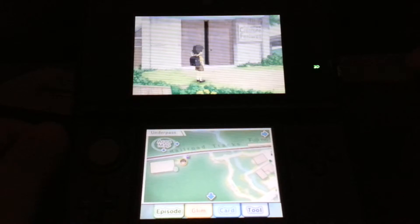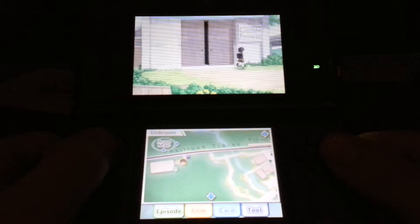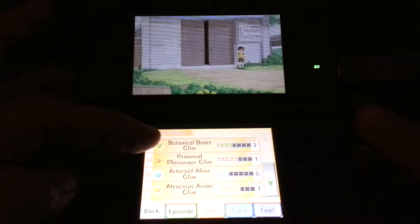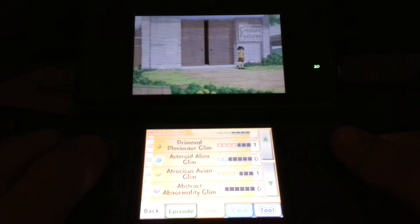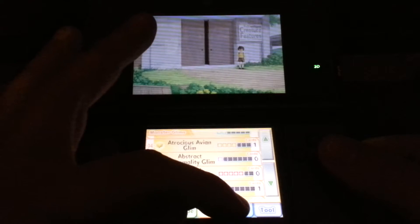Now, you probably can't see it but there's a little glowing thing just near my finger there. It's a Glimm, and what you do is you get seven of these — or seven matching ones — and that's the Mightiest Monster Glimm. If I click on the bottom screen: Primeval — I'm not even going to try and pronounce that — Colossal Crustacean. Looks like I've got five of them. If I get another two, I'll make a card.